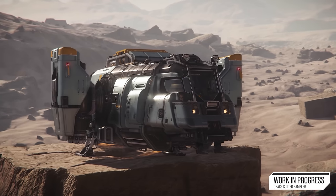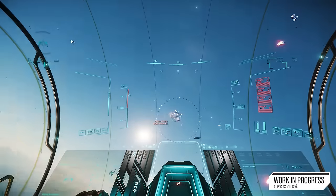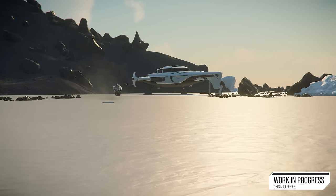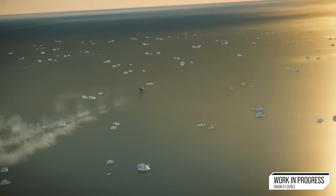There's a ship sale on as well. Available ships include the 400i, C1 Spirit, Cutter Rambler, Freelancer, Reclaimer, Reliant Tana, Santok Yai, Terrapin, Vulture, and the X-1 series — the X-1, the Force, and the Velocity. For ground vehicles, I would say definitely buy them in-game because they're so inexpensive to get in-game, but I'm not your dad.